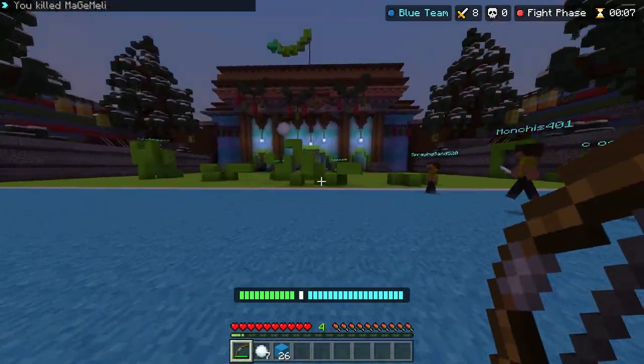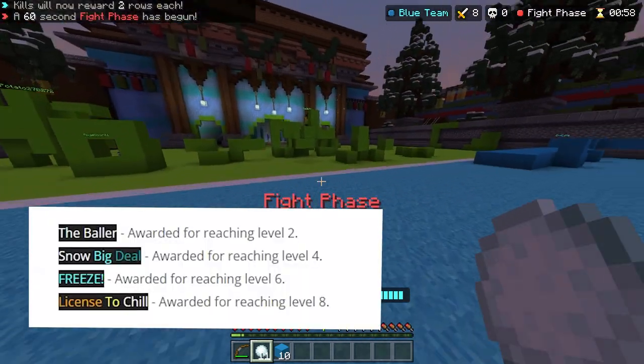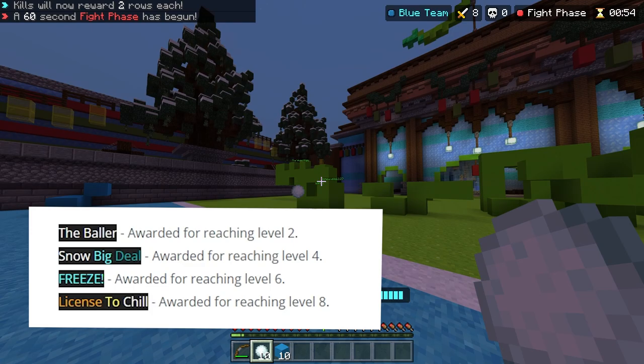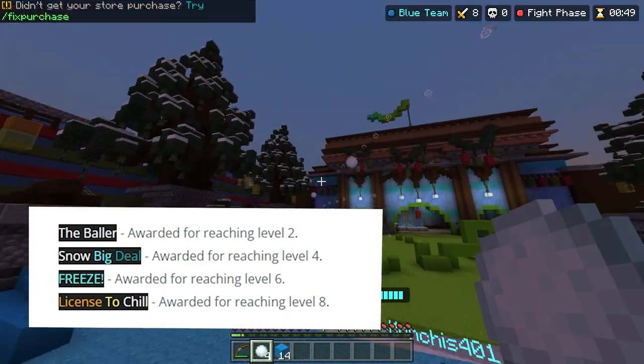Last but not least, we have several hub titles you can get for playing Snow Wars that you definitely want to get right now. The first one is called The Baller, which you get for hitting level 2. Then you get Snow Big Deal for level 4. And at level 6, you get a hub title called FREEZE in all caps. And finally at level 8, you get a hub title called LICENSE TO CHILL.